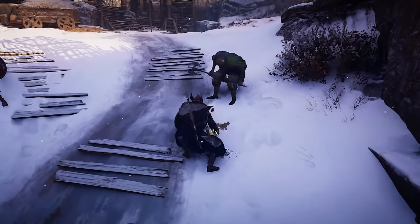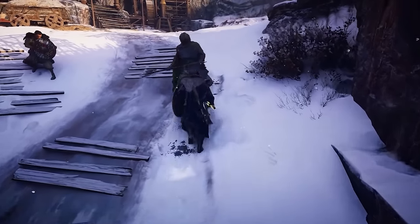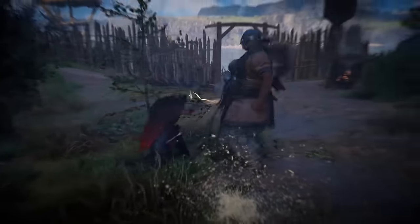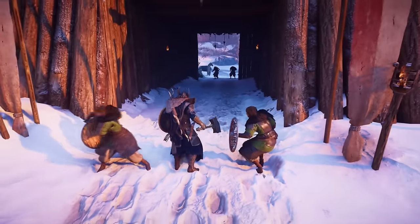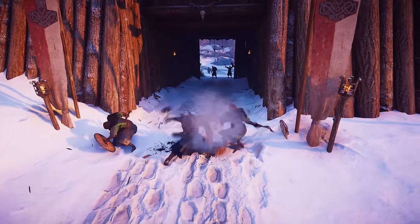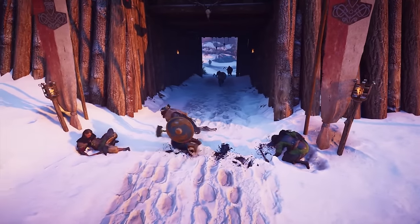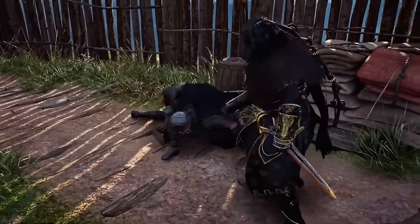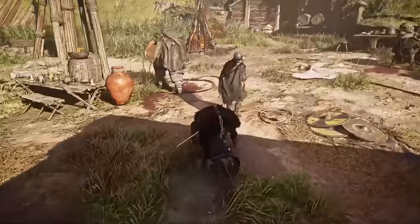Now this is a confusing one. People may see that I've ranked Valhalla's combat over Black Flag and start flooding with hate comments, but hear me out. I'm not the biggest fan of Assassin's Creed Valhalla — I've mentioned this many times on this channel. But if there's one thing I can somewhat appreciate out of this game, it would have to be Ubisoft's attempt at combat. The abilities in Valhalla felt a lot more like finishers rather than abilities themselves, and these integrated into the flow of combat.